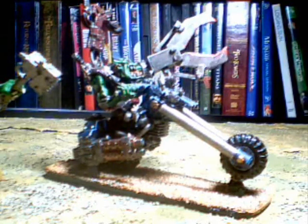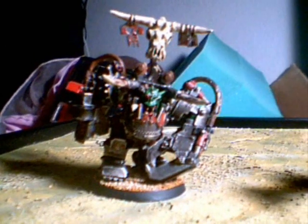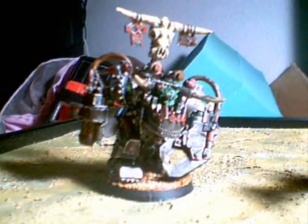This Biker War Boss comes in about 150 points depending on the options you take. The Big Choppa build will come in about 80 points, and the Power Claw build about 120. There is also a Mega Armored War Boss — this is actually a Ghazghkull model, but I also run him as a regular Mega Armored War Boss from time to time. The downside to Mega Armor is that he is slow and purposeful, which means he absolutely requires a transport. The 2-plus save can be nice, and if you're running any Mega Knobs, you definitely want the Mega War Boss to go with them, if nothing else for the Boss Pole and that extra leadership.